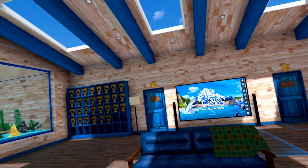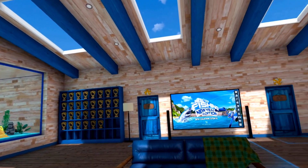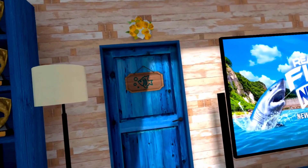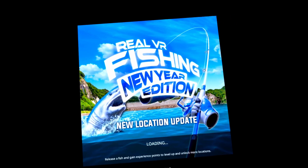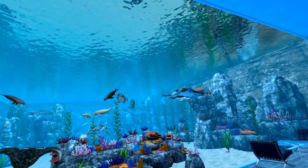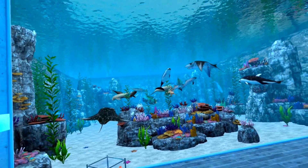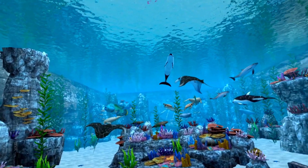Everybody likes to see people's lodges, so here's my lodge. I've got my shark trophies from the shark event, my trophy wall filled out, and my various leaderboard medals. In my saltwater aquarium you will just find all my reward animals. My spider crab is down there — I've never seen him anywhere but right in front of me.